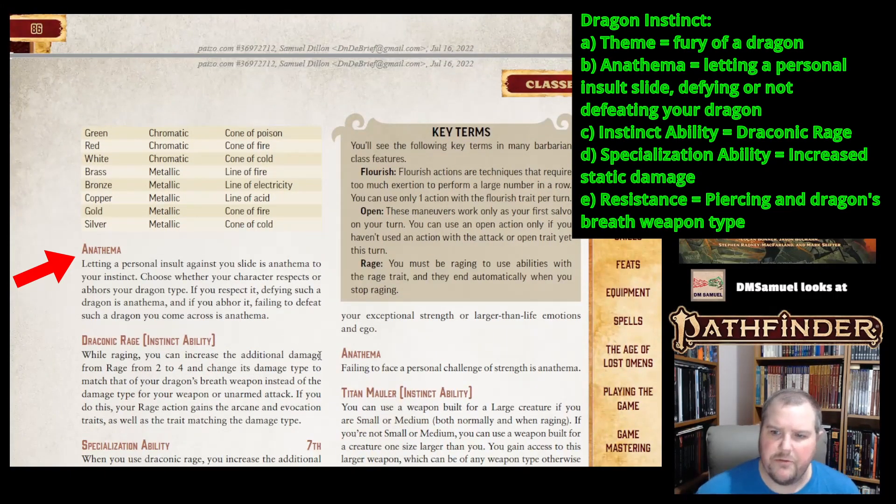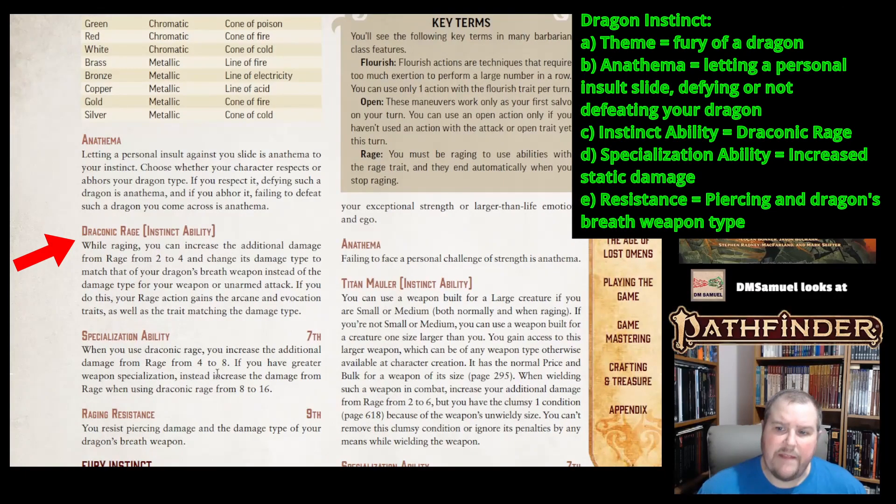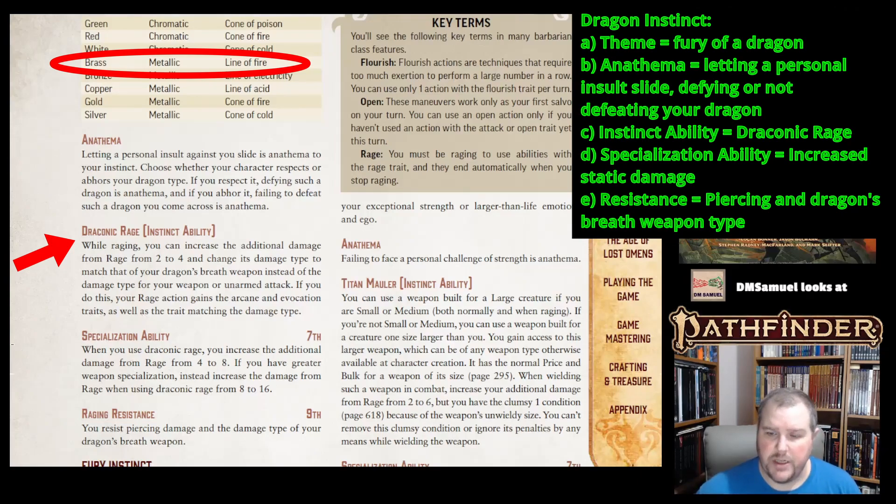The anathema for a Dragon Instinct Barbarian is letting a personal insult against you slide. You choose whether your character respects or abhors your chosen dragon type — if you respect it, defying such a dragon is anathema; if you abhor it, failing to defeat it when you encounter it is anathema. You gain the instinct ability called Draconic Rage: while raging, you can increase additional rage damage from two to four, and the damage type matches your dragon's breath weapon instead of your weapon's damage type.